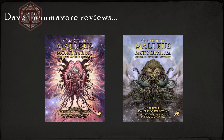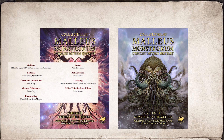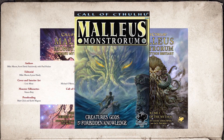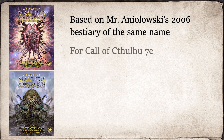Malleus Monstrorum is a two-volume bestiary for the Call of Cthulhu RPG published in 2020 by Chaosium. The original Malleus Monstrorum was created by Scott David Anielowski and published in 2006 as a single volume. This newer edition is keyed to the seventh edition of Call of Cthulhu, but it should be noted that all supplements for Call of Cthulhu going back to the first edition have remarkable backwards compatibility.